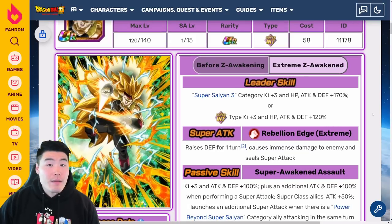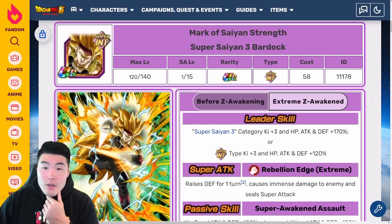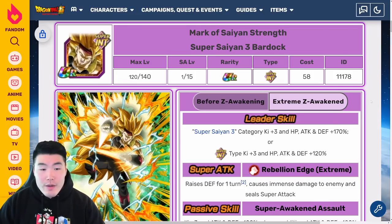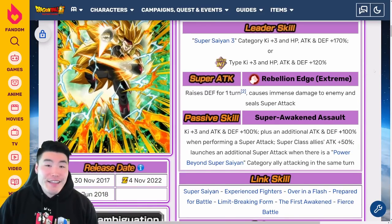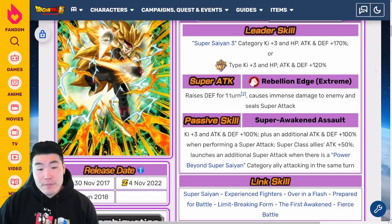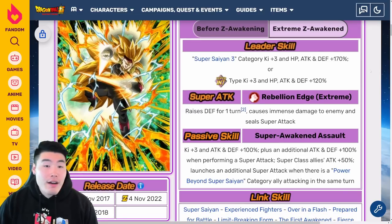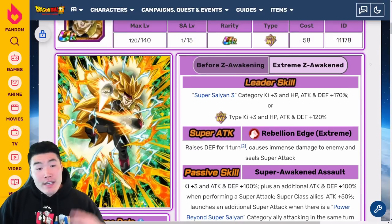I do really like the boost to Super Class allies — that's huge Attack support without any conditions, which is great. But the main issue with this guy is going to be Defense. Even with a Double Super he's going to be under 500k Defense, which by today's standards is just not great. Offensively I think he's going to be fine and should be doing some good damage, but they could have made him a lot tankier. Overall I'd call him a mid-tier Extreme-Z Awakening, and after waiting this long for his EZA, I was definitely expecting more.